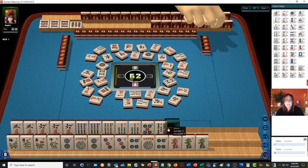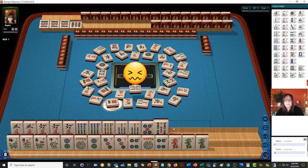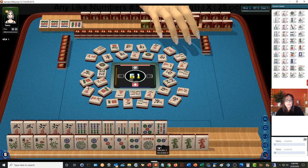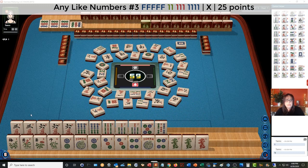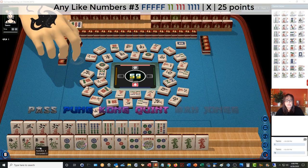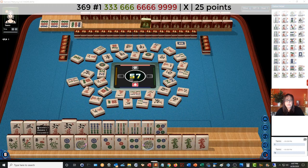Eight characters. Six dots. I think I meant to discard a kind of bam — that was a mistake, but I think it's fine. What about like numbers? Let's play 2-3-4 dragon and like numbers with sixes. I meant to keep that six dot. 2-3-4 dragon — that's looking really good. If we can get a red dragon, then maybe play like numbers with sixes with five flowers.